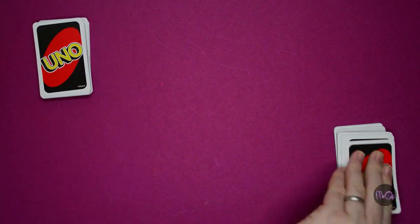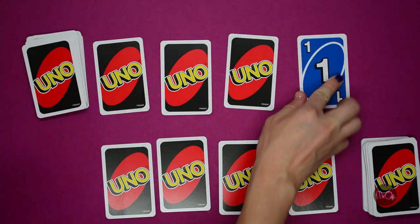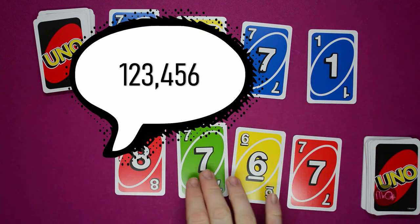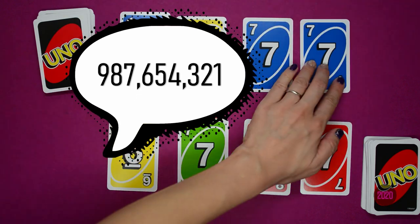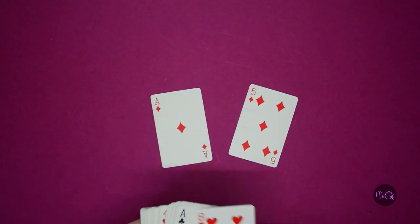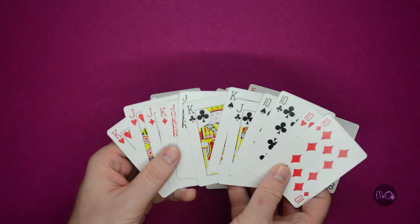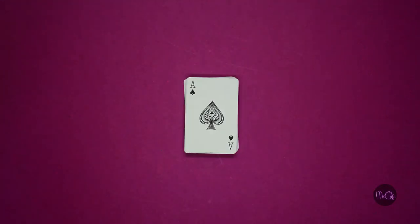Level 5: Bigger Numbers. This game can be played with bigger and bigger numbers. It's not just good maths practice, it's good for speaking too, as you say numbers like 123,456 or 987,654,321. If you don't have UNO cards, you can do this with regular playing cards — just remove the Tens, Jacks, and Kings and use the Queens for zeros. If you don't have regular playing cards, just create your own number cards.